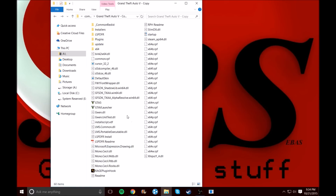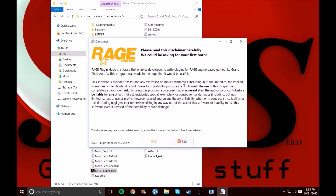So now when you want to open Grand Theft Auto with all your mods, click on Rage Plugin Hook to launch — do not open it from the GTA shortcut or from Steam. Open it from Rage Plugin Hook, and then read the terms that come up.